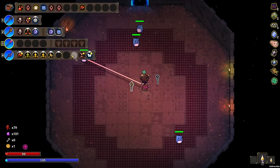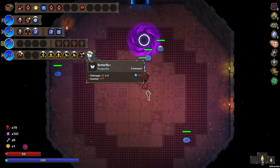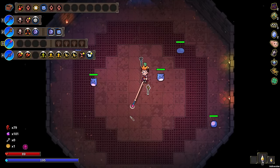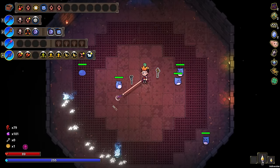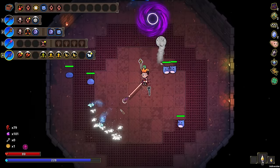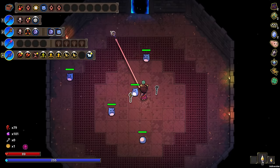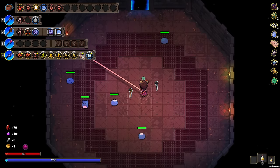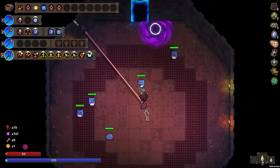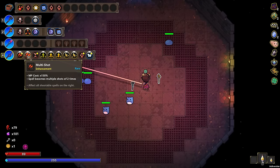How would that work for mana though? Let's just see how that works for mana. Right now it's 16.5. If we put another multi-shot in — 24.8. That's a lot, that's a whole lot. This is with forced cooling, man — without it the spell casting time is really slow.